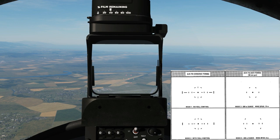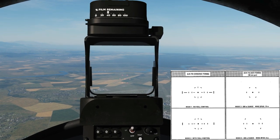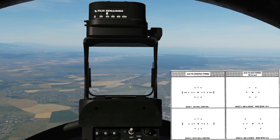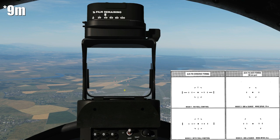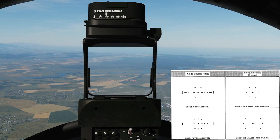Reticle three is the air-to-air 500-metre gun sight, set up for 500 metres with a 10-metre wingspan. And number four is our 300-metre air-to-air, which is set up for an 8-metre wingspan. So if we go back to number one we'll just use this basic sight.